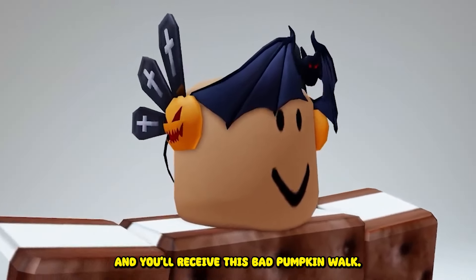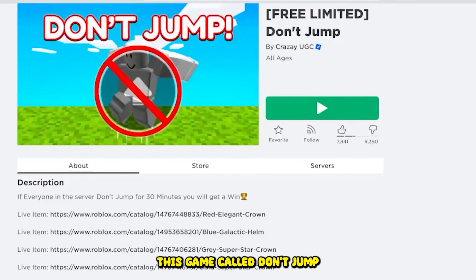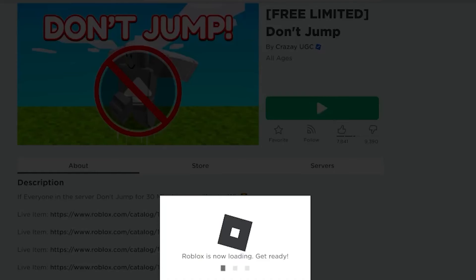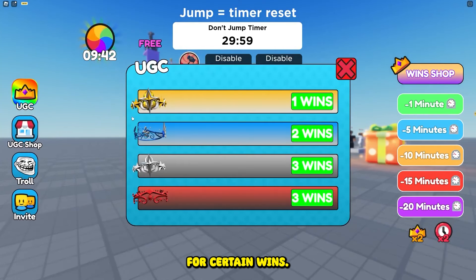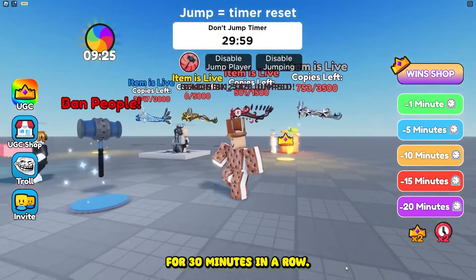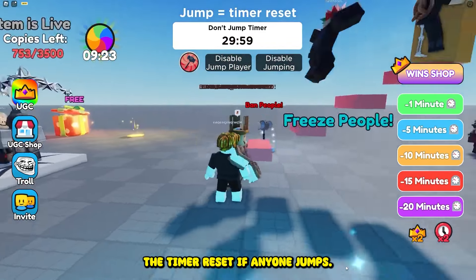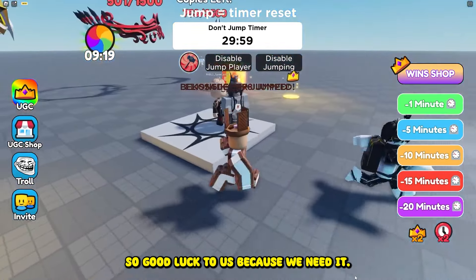And you'll receive this Bat Pumpkin Vok. Next, search this game called Don't Jump. To get the Limited, you can buy different crowns for certain wins. You earn wins by being in a server where no one jumps for 30 minutes in a row. The timer resets if anyone jumps, so good luck to us cause we need it.